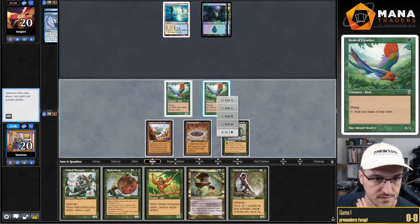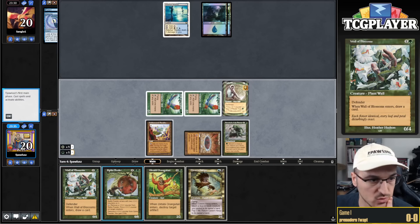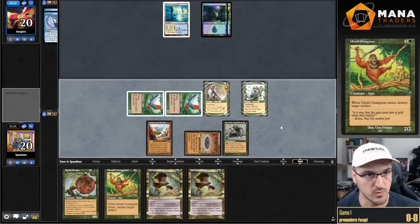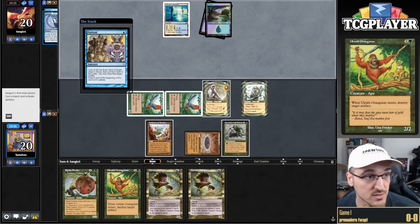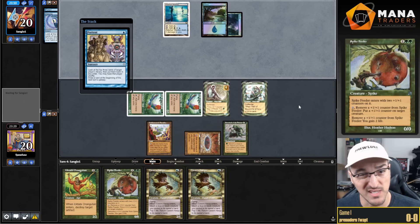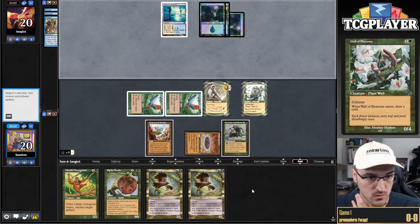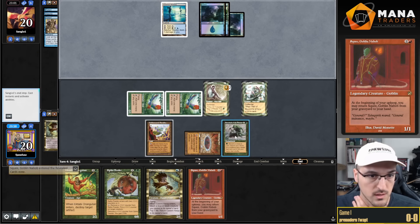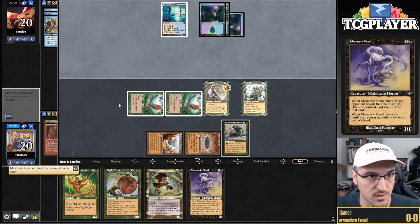I play Undiscovered Paradise and another Bird to develop my mana. I have a Survival activation but I'm also just using my mana — trying not to use the Undiscovered Paradise so if my opponent goes for Dreadnought I can use something else. I could go for Citanul Flute through Daze. A Wall of Roots is a fantastic draw, so I play it. Wall of Blossoms follows — just putting things on the board. Then I activate Survival pitching Cavern Harpy to get Squee.